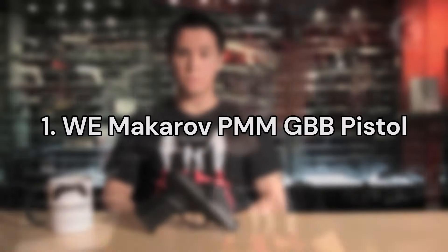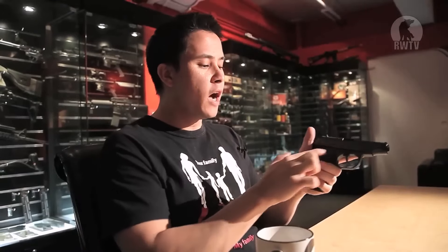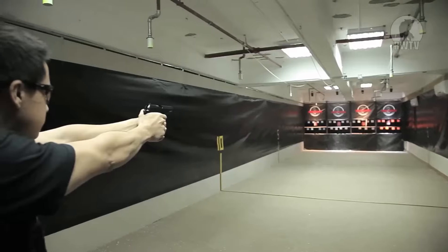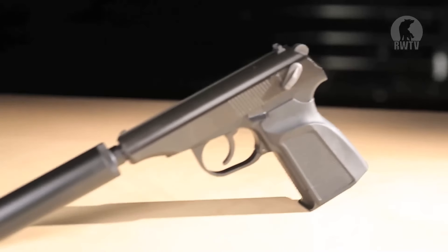Number 1. The WE Makarov PM GBB pistol. A starter gun in every sense of the word, the WE Makarov PMM features a metal construction and this ultra-compact double-action blowback pistol looks and functions just like the real Soviet classic. This model also features an included suppressor and extendable inner barrel, allowing you to push the range and power further in outdoor games.